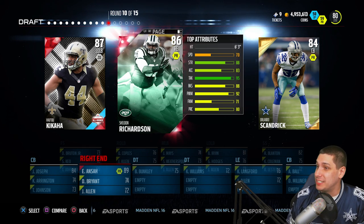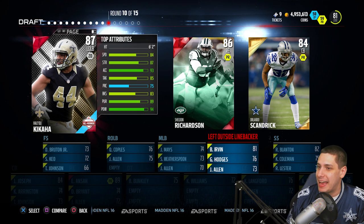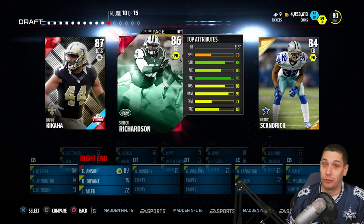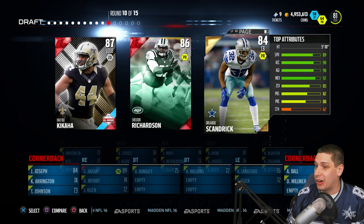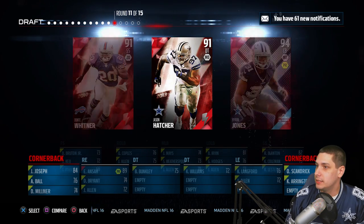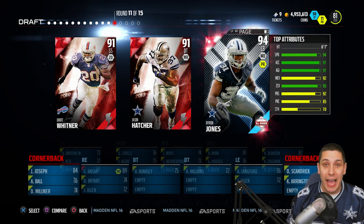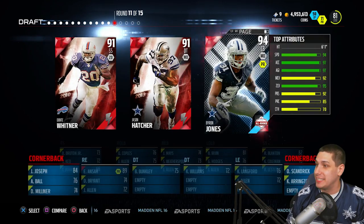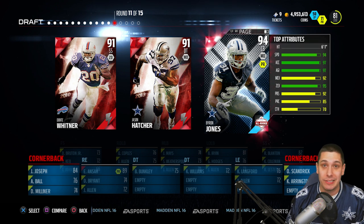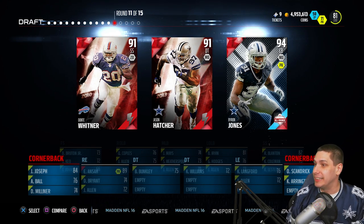Now we've got a couple more defensive players. It's almost guaranteed to be Orlando Scandrick here with 89 speed — he is a little bit faster than Kikaha and definitely faster than Sheldon Richardson, who is not known for his speed by any means. So we do get another cornerback, our second. Then we get a Byron Jones — I love this card. We've got two Cowboys corners! There's no way either of these guys are faster than Byron Jones. He's got some crazy jumping attributes, hopefully he can go up and swat down some aggressive catches. I have Byron Jones as one of my starting corners in Mutt for that very reason.